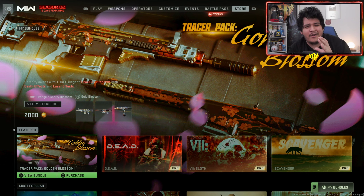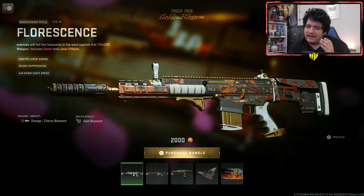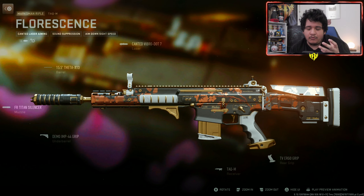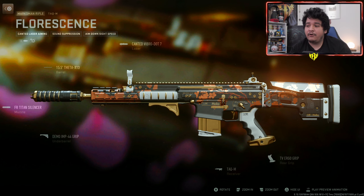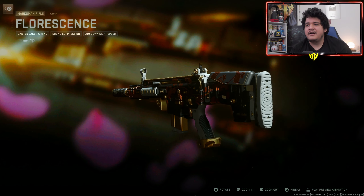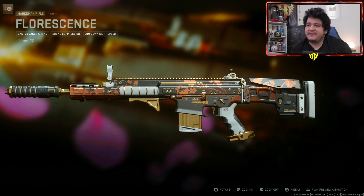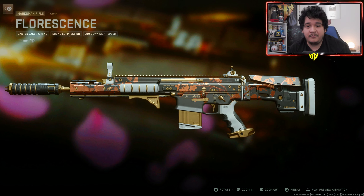Without further ado, let's check what this bundle is all about. First off, we've got the TAC-M Tracer Blueprint of the Fluorescence. This comes with orange slash cherry blossom tracers and the gold blossom death effect. Previewing it, it doesn't come with an ammunition so you won't be able to put any tracers on any other weaponry, unfortunately. But overall in design, this looks really freaking nice — it's got golden blossoms on the gun. A little bit simple, I kind of wish it was a little more orange and reddish and whitish, but I dig this vibe.